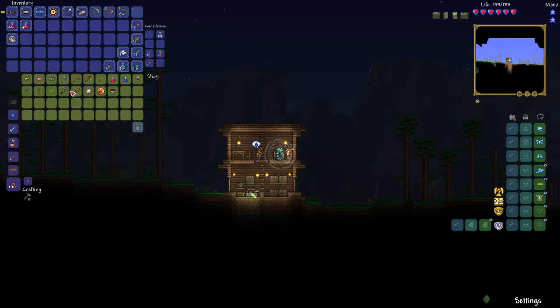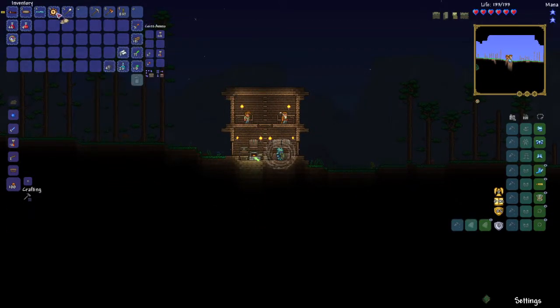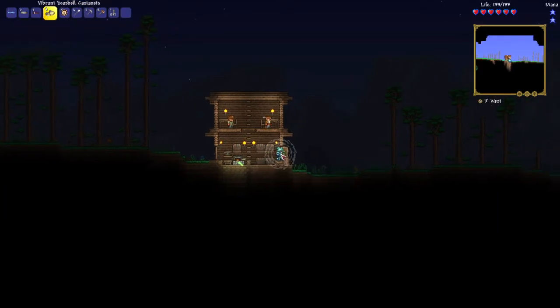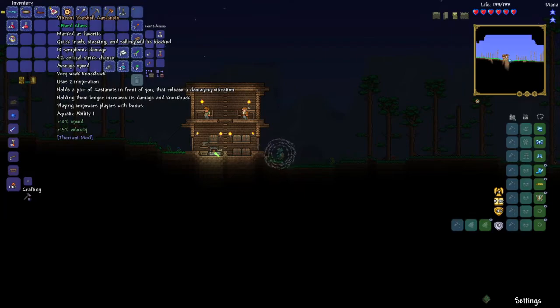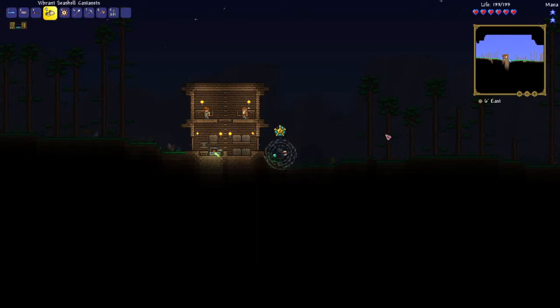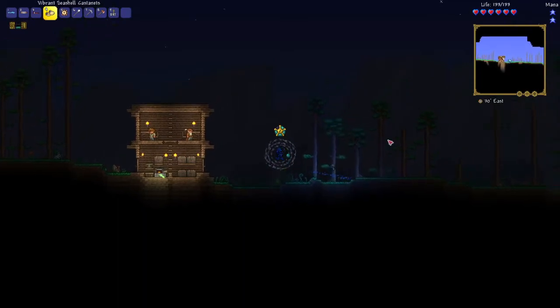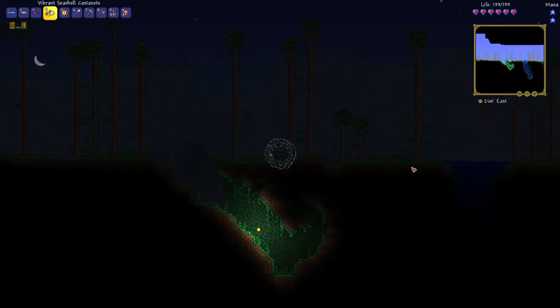There's some throwing weapons you can get from this guy, which is kind of cool. I don't have the money to buy anything else because I keep dying. I should have just recalled — I'm actually stupid. The castanets: it holds a pair of castanets in front of you that release a damaging vibration, and holding them longer increases its damage and knockback. Playing empowers players with a bonus aquatic ability one. This has a very interesting sound.